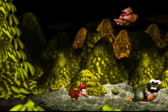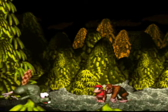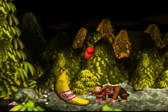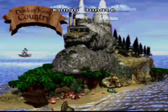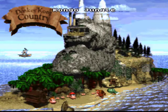Just jump behind it five times and that's it. We've collected the mega banana from Nintendo, and now we can move toward Monkey Mines.